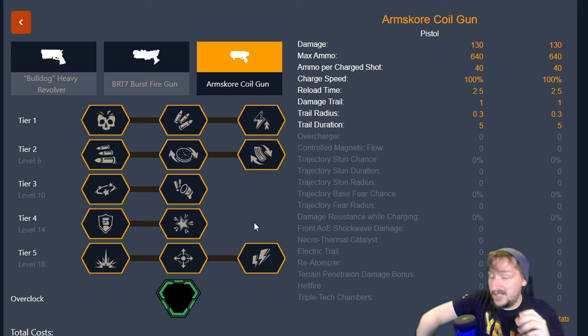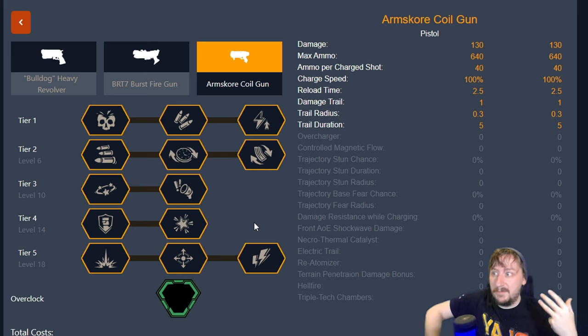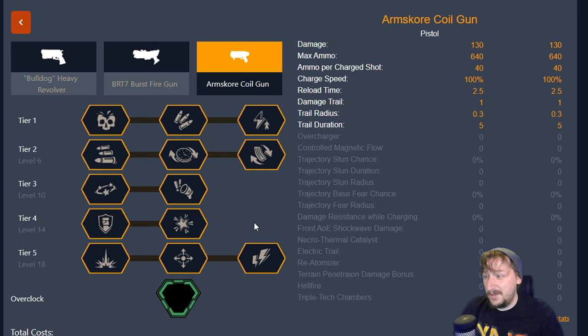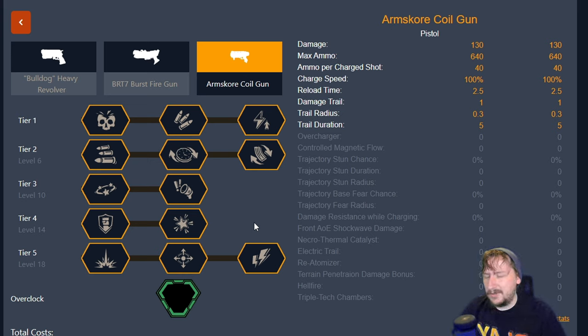The first build I'm going to be recommending is just a general purpose build that I've been using for pretty much every scenario. It works best with an AOE focused primary weapon, so usually I'll take this one with the autocannon or with the hurricane. Sometimes I'll take it with the minigun. It doesn't really help if I take something like Big Bertha, Leadstorm, or Jet Fuel Homebrew — something more single target specialized — because the coil gun, even though it does decent damage to hordes because of its trail, it's still not as great against hordes.